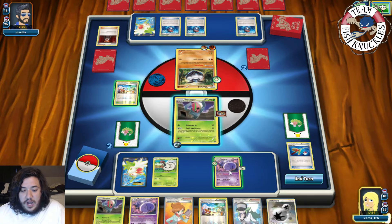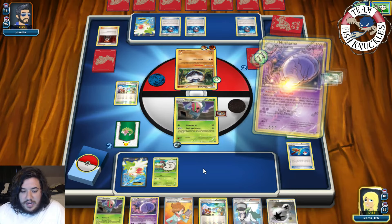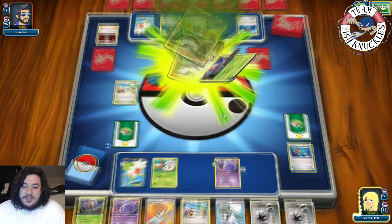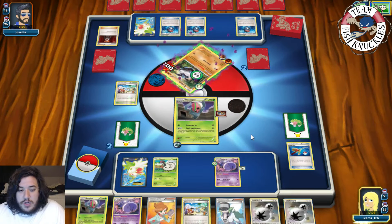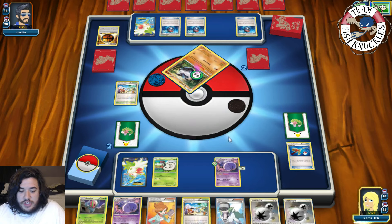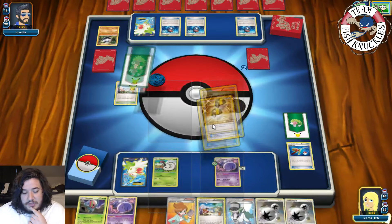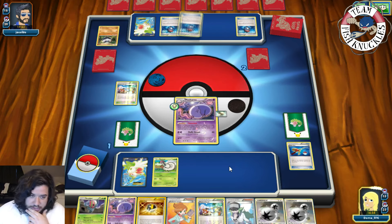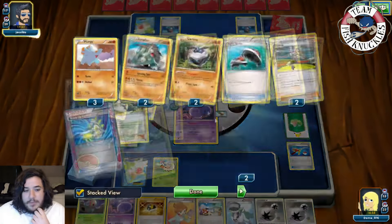We use Forewarn, look at the top two cards of our deck, and grab a DCE. We already have a DCE in hand. We Deck and Cover — 50 plus weakness equals 100 damage. We send up Musharna. On the opponent's turn they send Carving back out — Speedy Turn hits us. Now the question is whether my opponent can keep using Robo Subs. We use Sky Return to knock that Robo Sub out. But we don't take a prize card — we put it down to two cards for them.